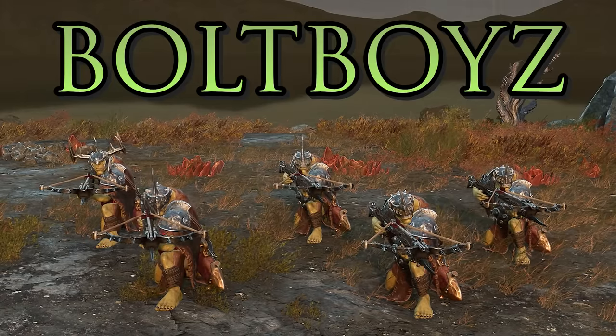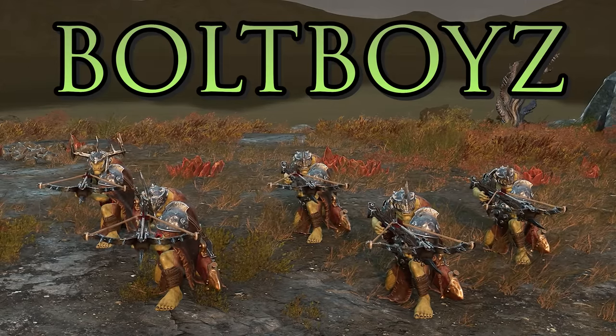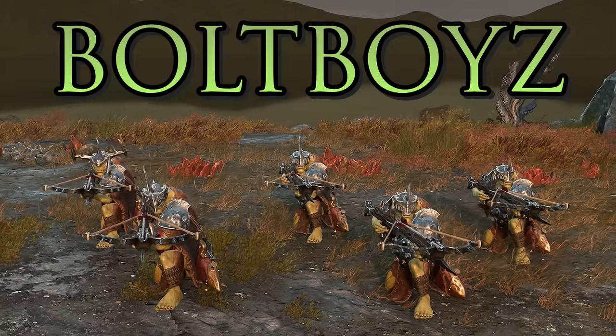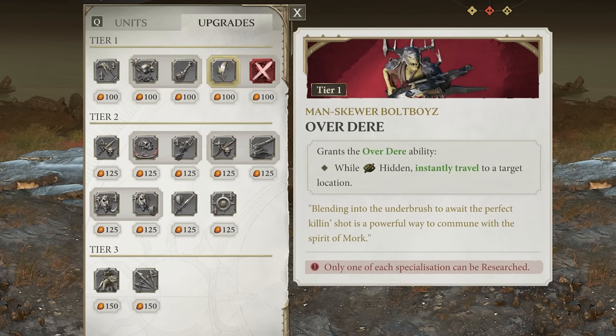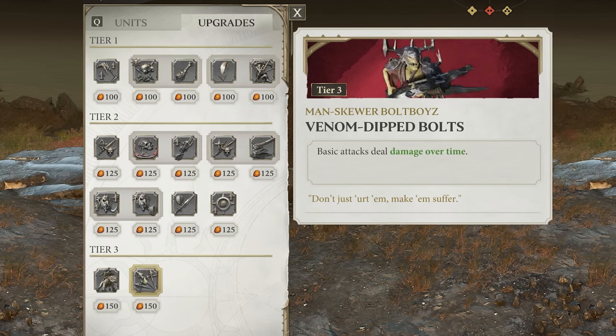The Manskewer Bolt Boys are your basic ranged unit, but they have Lion Weight — an ability that makes them hidden and increases movement speed until revealed, then grants a damage and attack boost when revealed, enabling sneaky ambushes. One tier 1 upgrade called Overdare allows them to instantly travel a short distance while hidden. Alternatively you can simply increase their range. They also have a tier 3 upgrade to add damage over time on basic attacks.